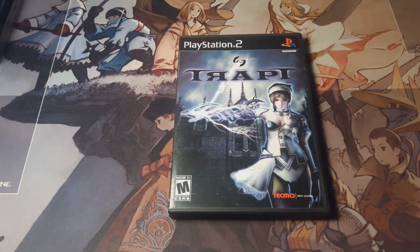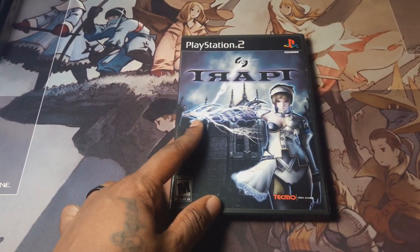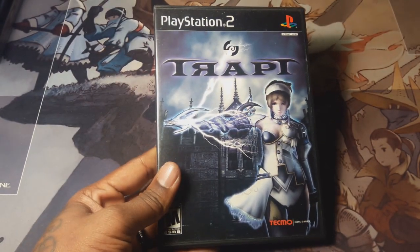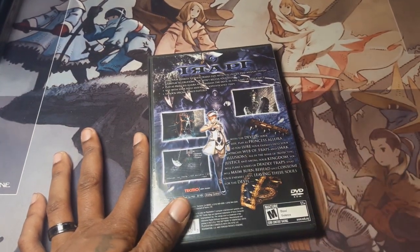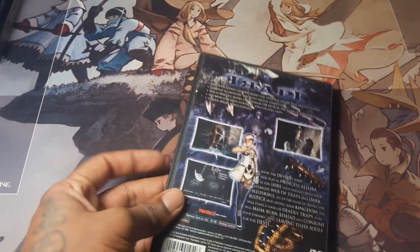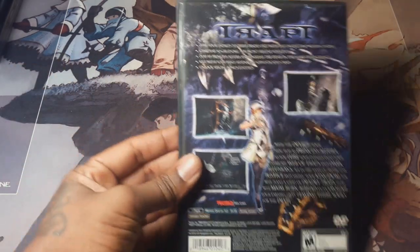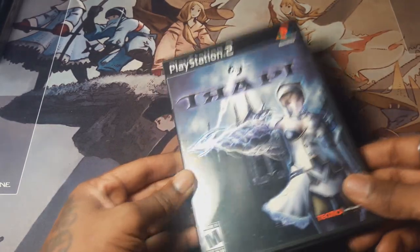Next is Trapt — which is part of the Tecmo Deception games. It's the third game in the Deception series, even though they called it Trapt. You basically play as a princess trapped in a labyrinth whose goal is to create traps to kill your enemies. The fourth game is the devil girl scenario. There was also another Deception game on PS3 and Vita. It's a really interesting game.